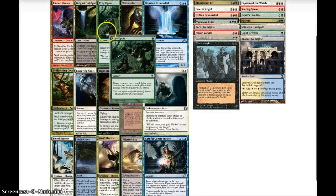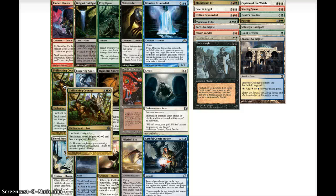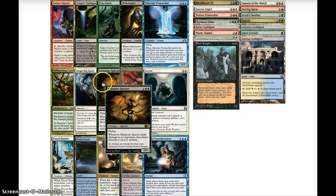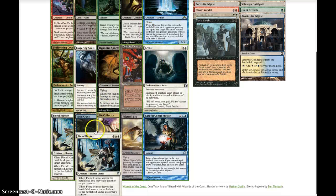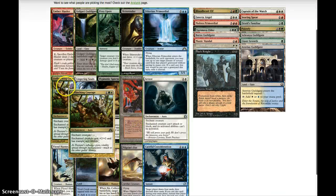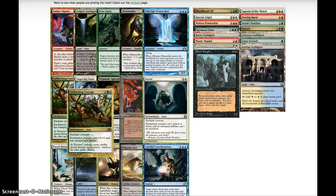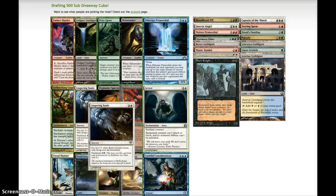Pack 2: Ember Hauler, Golgari Guildgate, Prey Upon, Skinrender, Diluvian Primordial, Unflinching Courage — love that card — Lingering Souls is also sweet, Hypnotic Specter is awesome as well, Mishra's Factory, Arrest — great removal — another Vivid Land, Fiend Hunter, Sinew Collector, Pilgrim's Eye, and Careful Consideration. I think Unflinching Courage is just so fun. Mishra's Factory is also great. We might splash black, and we were thinking about going tokens, so I say we splash black and do the Lingering Souls — why not?